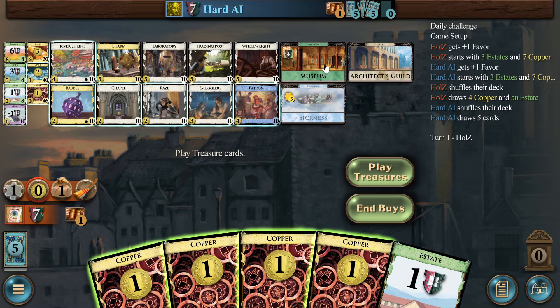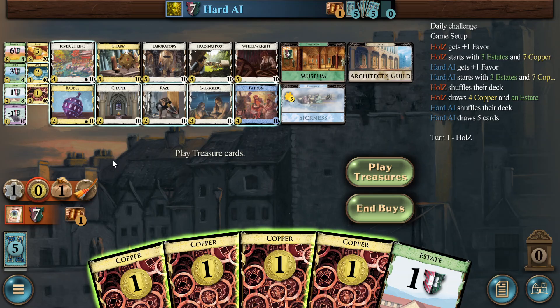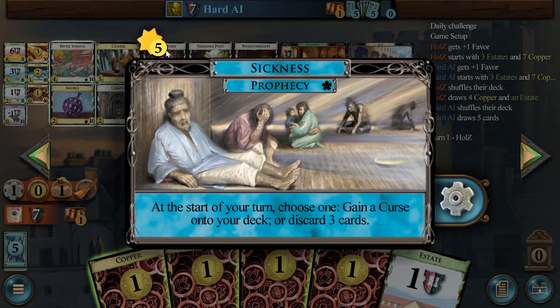Museum Kingdom — every card that is unique in your deck gets a plus two VP reward. Then there is Sickness, which gets activated once the suns have been played five times.